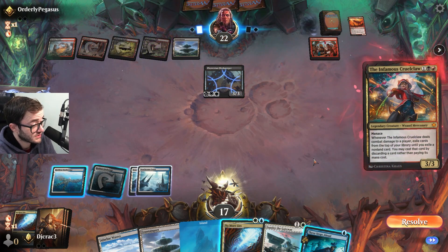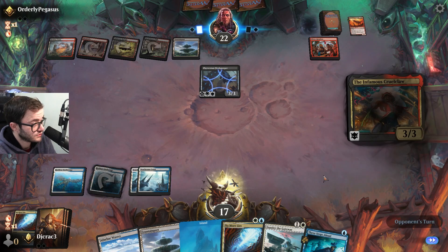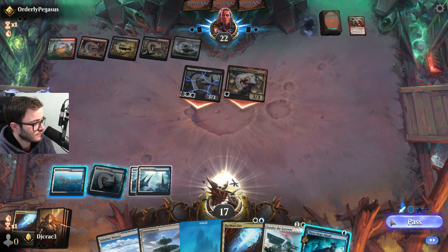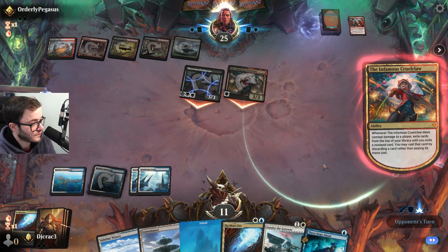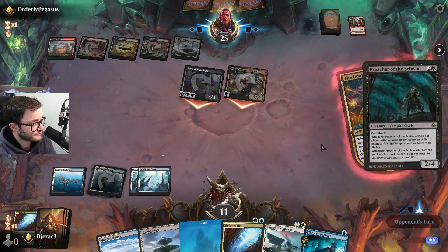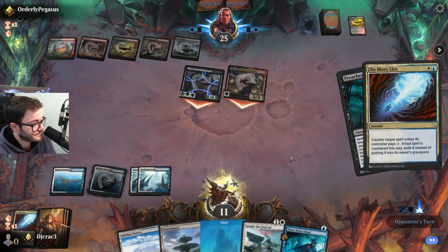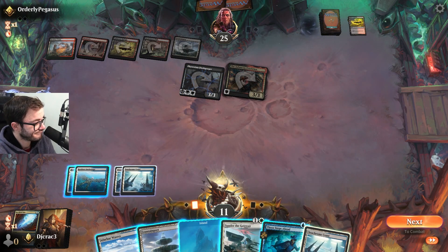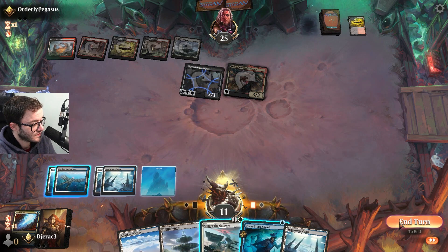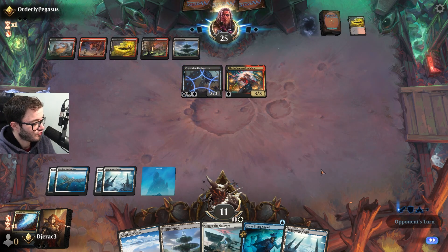So three mana, when it deals combat damage to a player, exile cards from the top of your library and then pay their mana cost — that's pretty good. Yeah, pay the damage. What do you get? Just got a land to play Preacher, it's pretty good. Counter. Another land, another land, land go. I am getting wrecked here — I'm not really drawing anything useful.